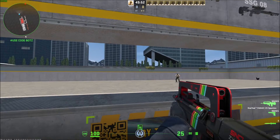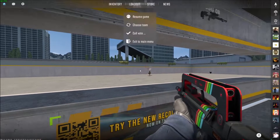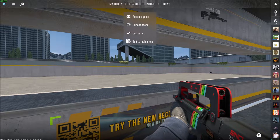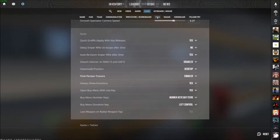If you want to get rid of these annoying tracers that get in your way sometimes, just press Escape, go to Settings up here in the top left, go to the Game tab right here, and then go to Item.